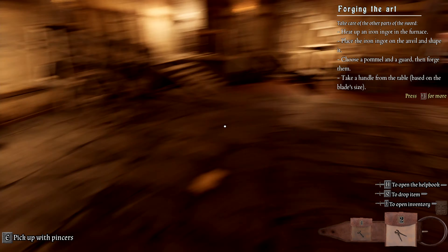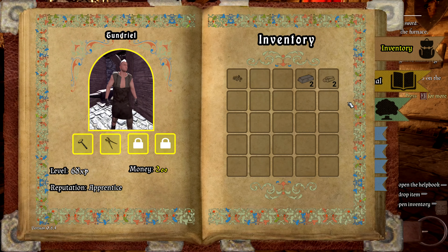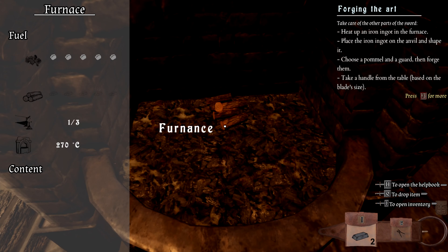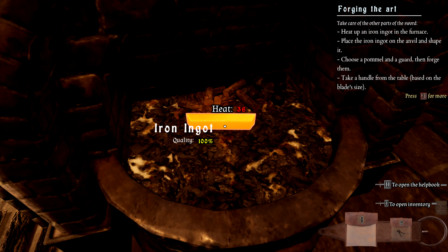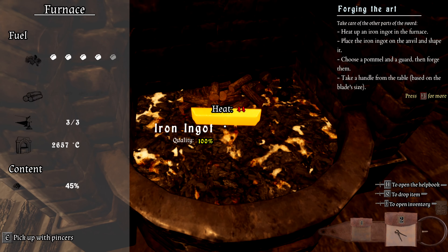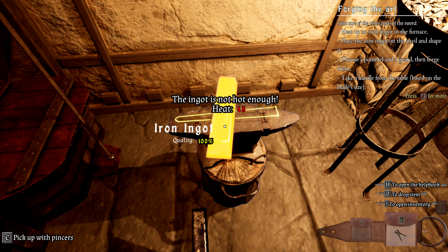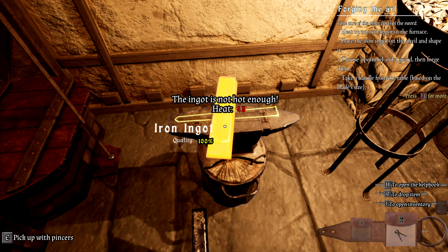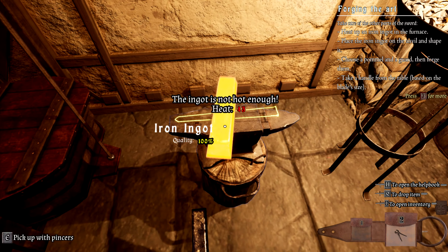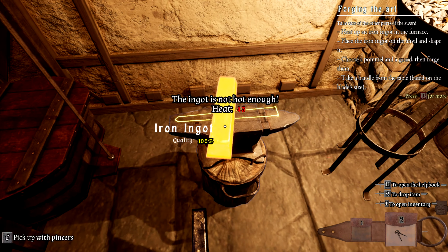I don't understand. I did that with him perfectly. Place the blade on the workbench. Excuse me, Baron. Here you go. Take an extra ingot from the table, put it in the furnace and grab it when it looks hot enough. Place it on the anvil and form it into a metal rod. Then split it apart and make a guard and a pommel. When it's finished, place it on the workbench and come back to me. Another one? I already have one, I think. So just put it there — just like that. Does it look hot enough? It's freaking turning super saiyan.